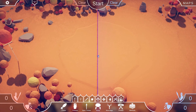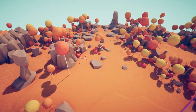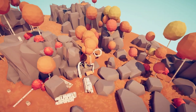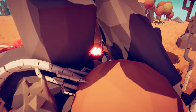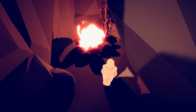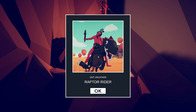The second secret unit is also in tribal sandbox, so let's free up our camera and head over to the left side. There's a little cave hiding behind these trees, with a little stone guy. The Raptor Rider.